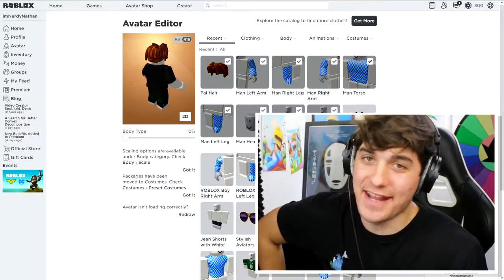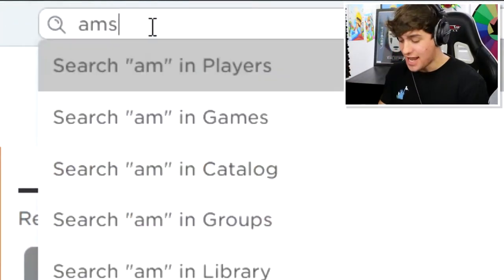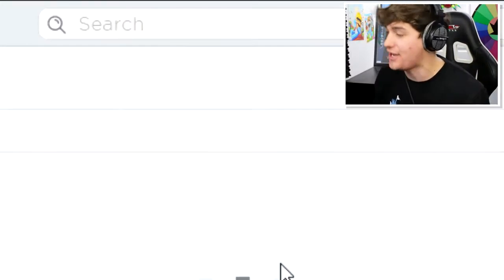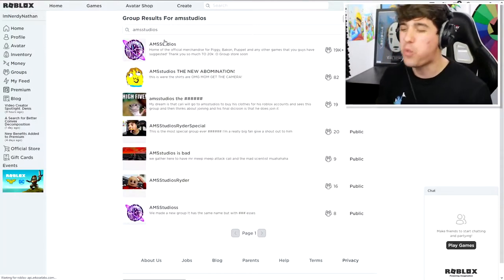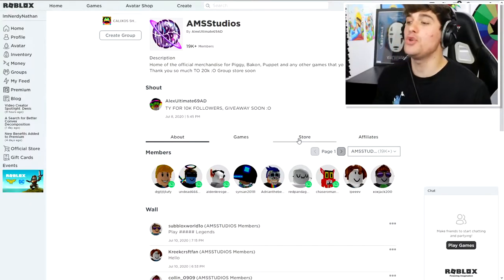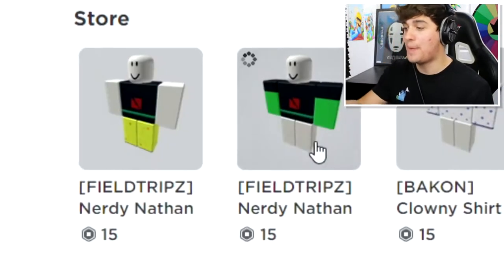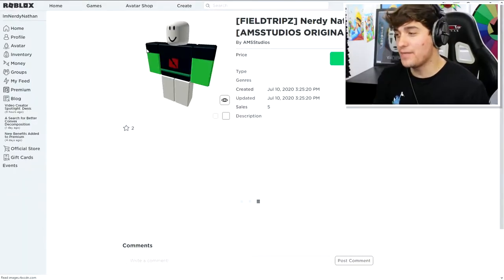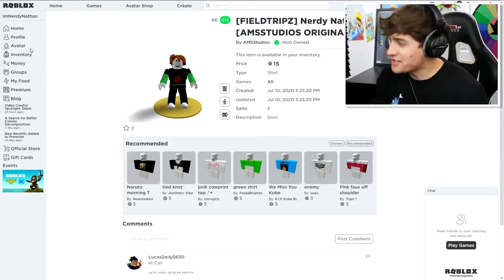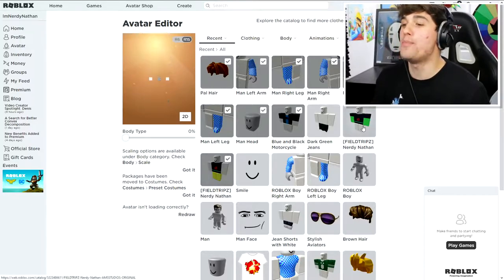Let's begin creating our avatar. The first thing we need to do is come up to the top of the screen and search AMS Studios, ladies and gentlemen. Come to the group selection and find AMS Studios. Once you are inside, come to the store selection and buy yourself the Fieldtrip Z pants and t-shirt. We're going to be trolling as the zombie Nathan, so we're going to be a little bit discolored. Let's come over to our avatar and equip him.